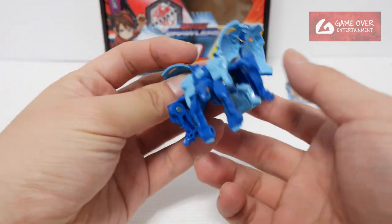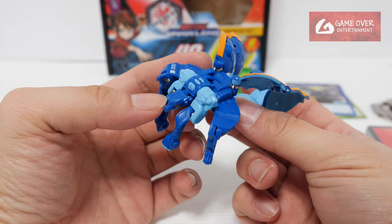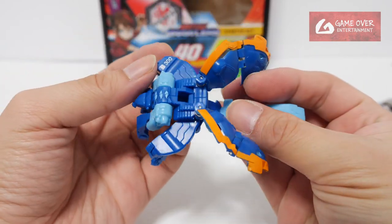Now let's look at the Garganoid. In the show there was a Darkest Garganoid by Kodrin, but I don't believe there was an Aquus version in the show. The Aquus version looks very nice — the color scheme looks very nice.